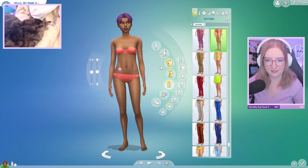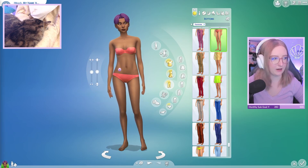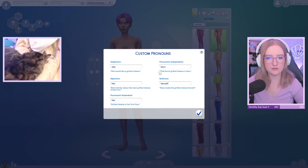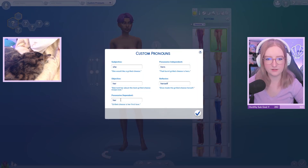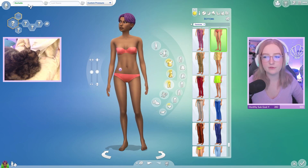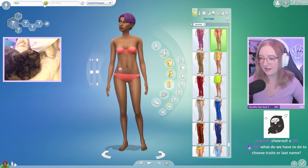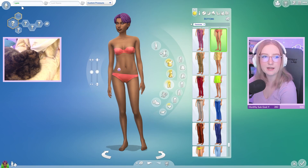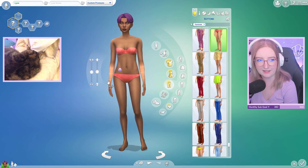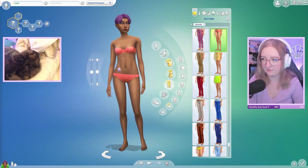I have no idea what to do for style — maybe we should figure out their personality first and then base the clothes off of that. I think I want to do she/her pronouns. Should I just randomize the name until I find one I like? Someone said Rachel — I haven't found one that sounds right yet. Kimber felt like it might work, and I also kind of liked Lynn with two N's.